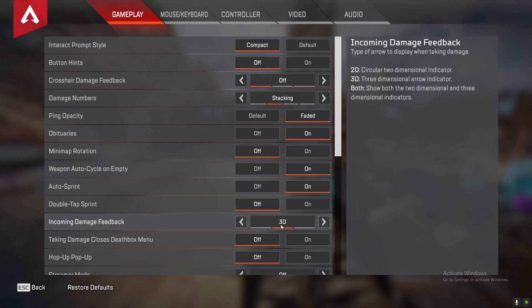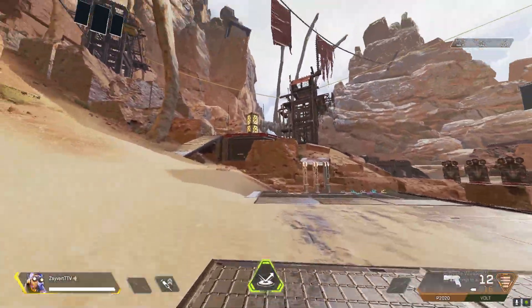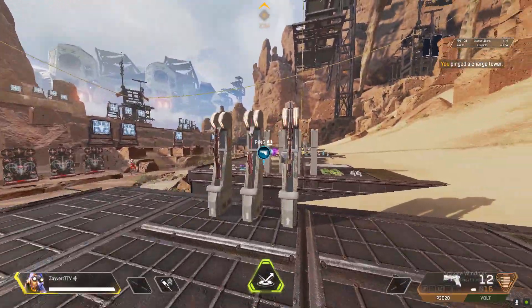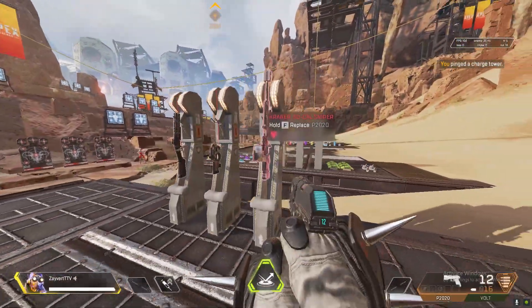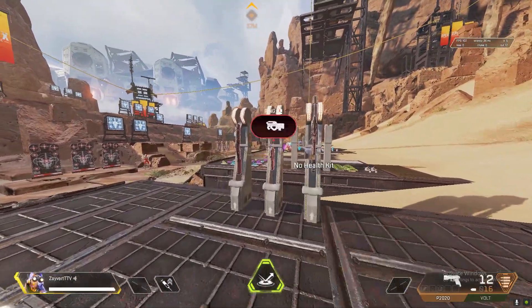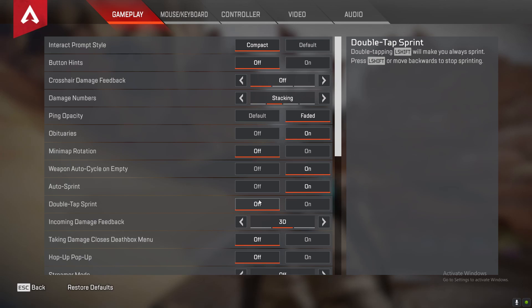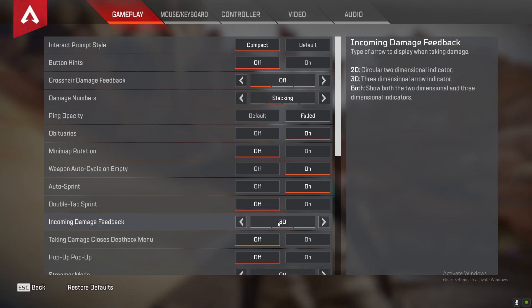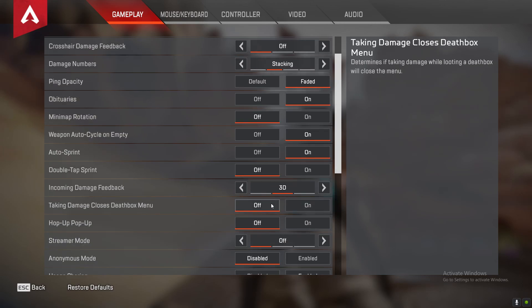Incoming damage feedback — this is basically when people are shooting at you, it tells you the angle or direction. So like if someone's shooting at me from over here, it'll show like a triangle behind me. If you want to use 2D or 3D it's up to you, but I find 3D to be more precise. I would say use 3D. For taking damage close to death boxes, you don't want this on because if you get shot while trying to swap or grab ammo it'll take you out and could result in you dying. Keep this off.